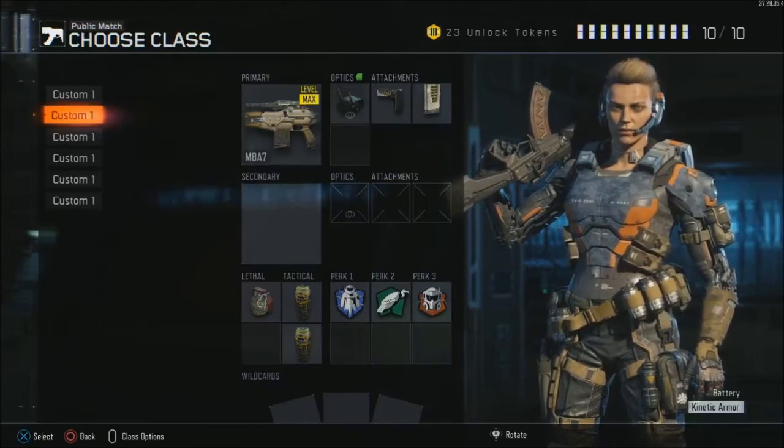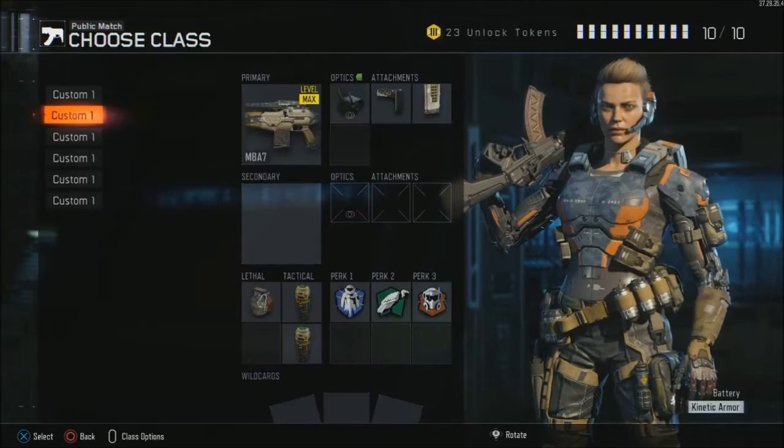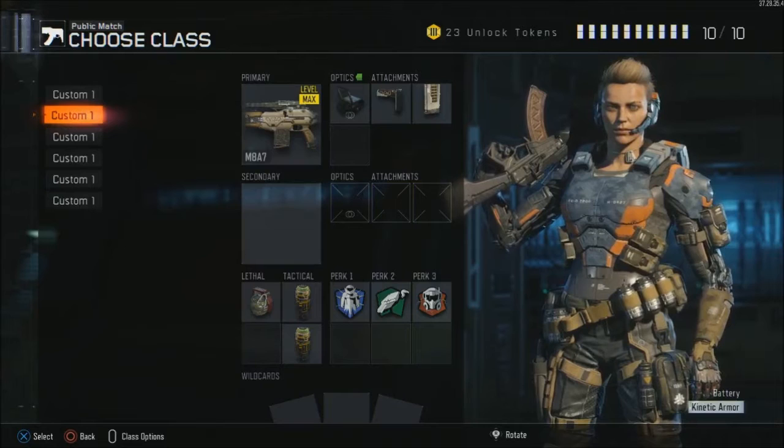Hey guys, I've had a lot of requests for some class setup videos, so I'm going to go ahead and do my two main classes that I use. I'm going to go through an AR class, which I'm going to use the M84, which is the main gun I use, and I'm also going to use the VMP, which is a gun I've used a lot for leveling up.